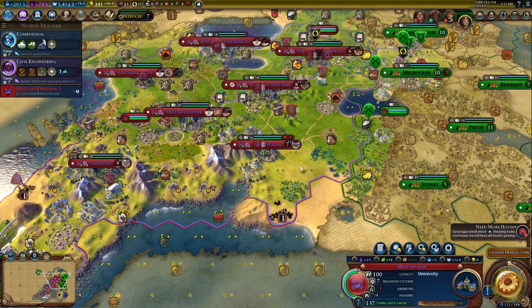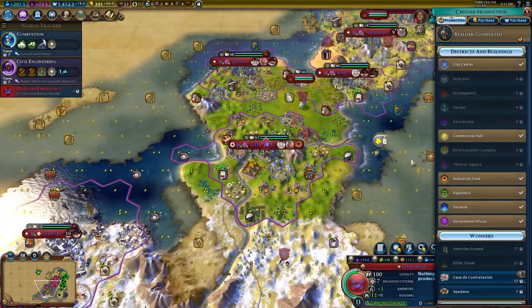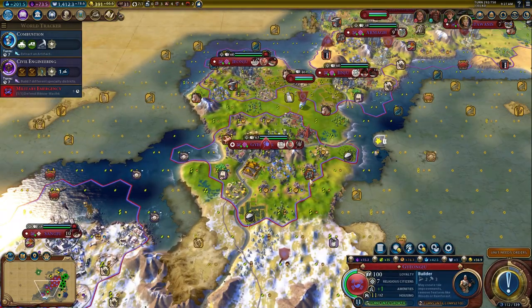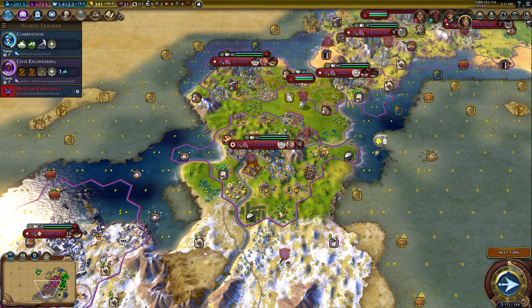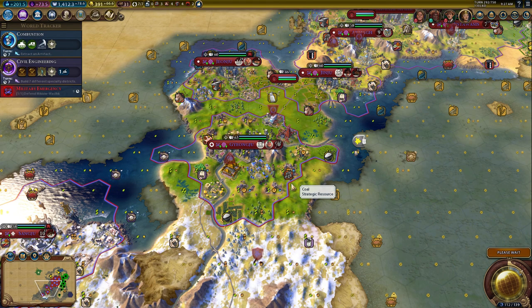Need more amenities - I'm surprised by that. Let's grab another builder. You'll go lumber mill, rice, pearls. The pearl should help.